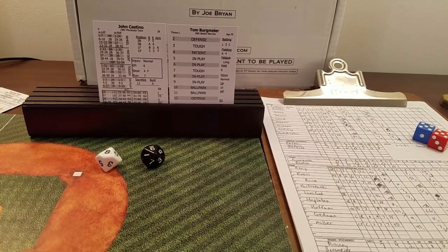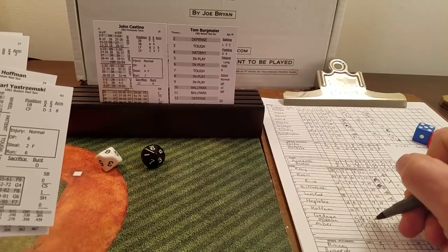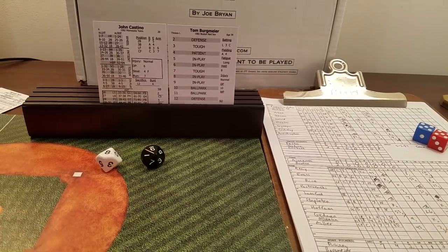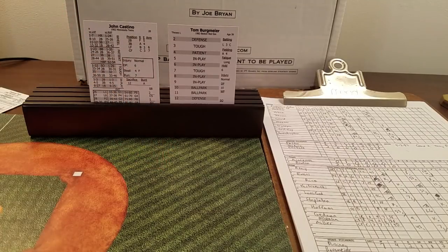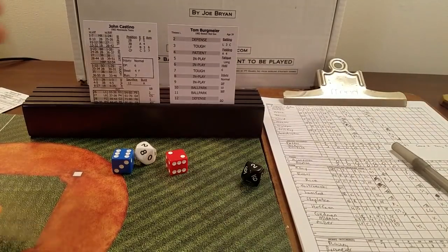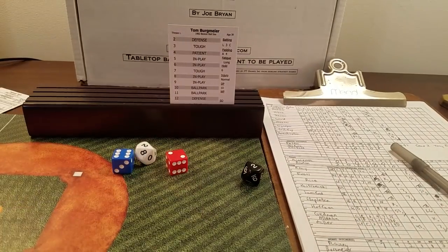Gary Allenson comes in to catch — B rating, error rating four, arm rating two, running six, three-F. Castino is still at bat because it was a foul tip. Eight is in play, 22 against the lefty — a base hit for Castino. Mitchell pinch runs for Castino at seven speed, so he stays in to play center field. Castino did his job getting on base. Mickey Hatcher comes up with the tying run at first.